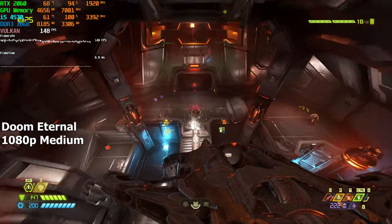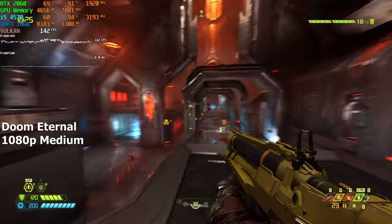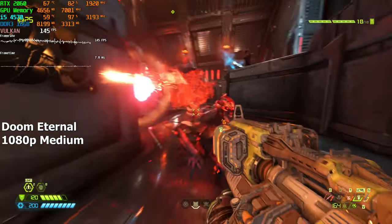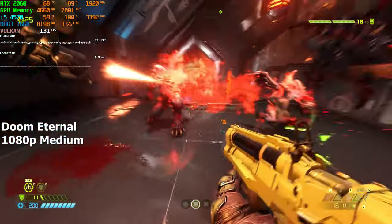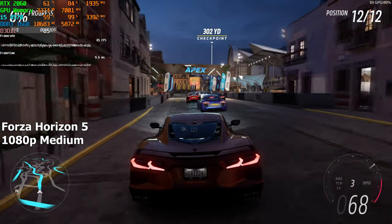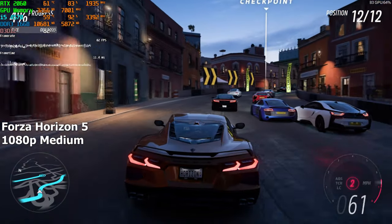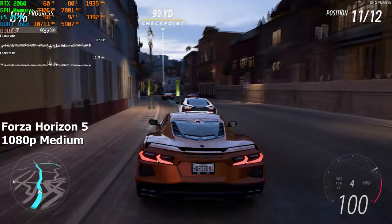Same goes for Doom Eternal. Amongst all of the games I've ever tested, Doom Eternal has always performed well no matter what I threw at it. It's just a really well-optimized game and we can clearly see on screen how much FPS we're getting and how stable it is. I just wish we had more games like this — if you have a really powerful GPU, the game just isn't gonna stutter even on such a weak CPU. Then we have games like Starfield where even modern hardware struggles to achieve 60 FPS due to bad utilization. Forza Horizon 5 on the other hand performed amazingly on this old CPU.